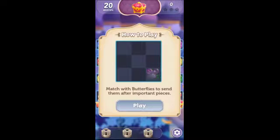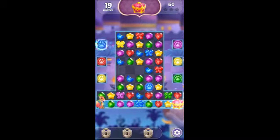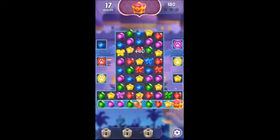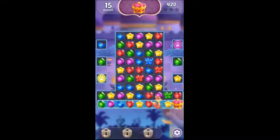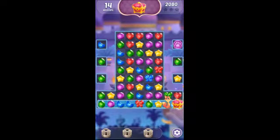Stage three — match the pawns. We have a new feature: use butterflies to send them after important pieces. So if you match that immediately, we get a pawn every time we match. There's the blue one top left — we move two steps forward. There's a purple one right there. Just three more guys, just three more. There's one, another one, the blue one up there, and just one left. This was actually the easiest level so far.